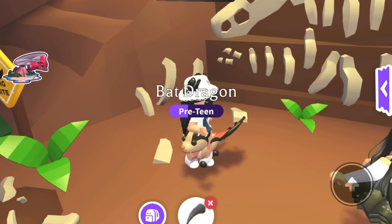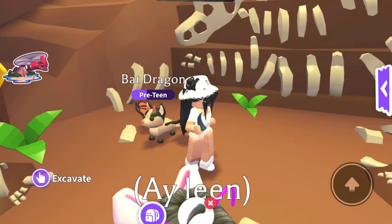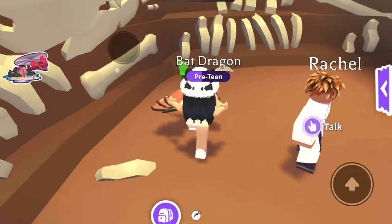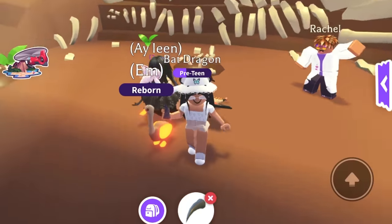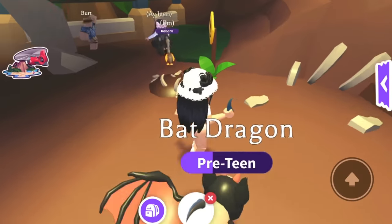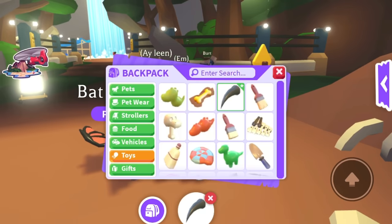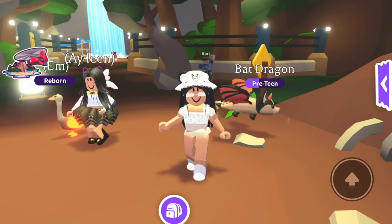Next one is this amber bone - super cool! The picture kind of looks like gold. Next one is this claw - I think it's like a claw of a dinosaur, that's dangerous for our pets. Do you know, I just noticed Burns is over here - super weird.